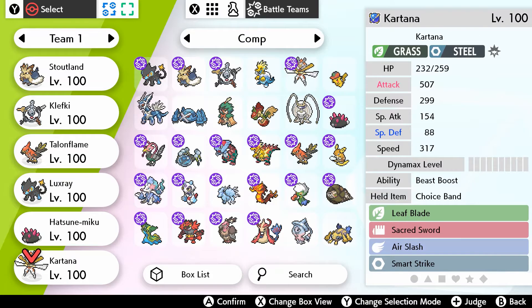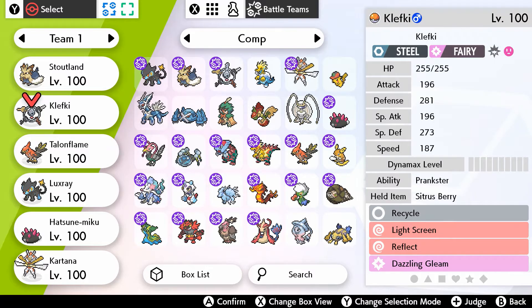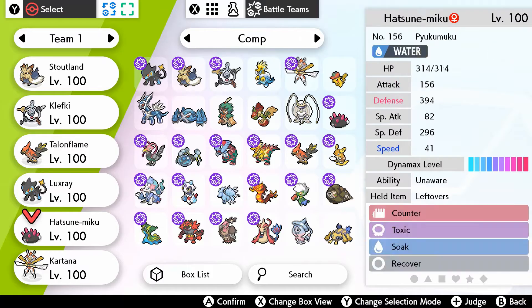A few problems with this team: it's physically based with nothing on the special side — the most you've got is Klefki's attacks, and that isn't really much to go on. Hopefully I won't have to worry about that too much. Another weakness is a trick room team — it's built around going fast and hitting hard. If a trick room team comes up, Pyukumuku can't do much to deal with the reduced speed.